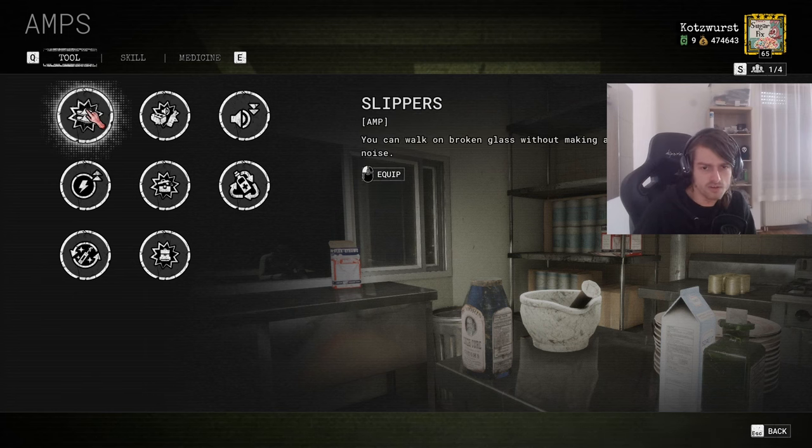Starting at tools: Slippers is still decent. There was a time where it was broken — you'd completely ignore glass. Now it's just that if you walk or crouch you ignore broken glass. As you get better in the game you tend to jump or vault over it anyway. But in specific scenarios, like if you're in the dark hiding from an enemy and need to step on glass, or if you carry acid to destroy evidence at the courthouse, you can just ignore the glass altogether, which is really nice.